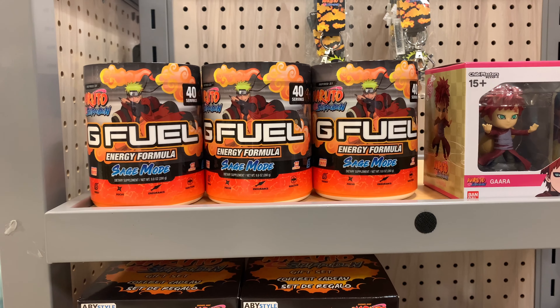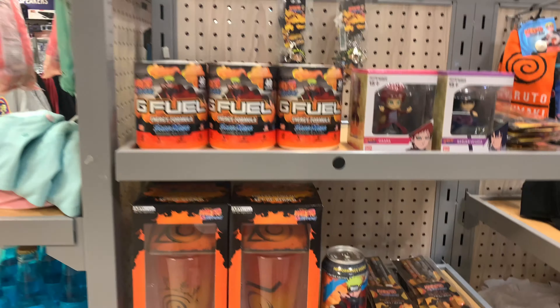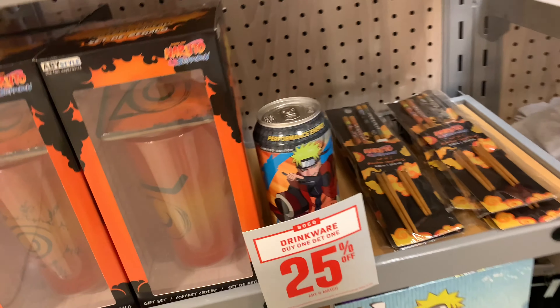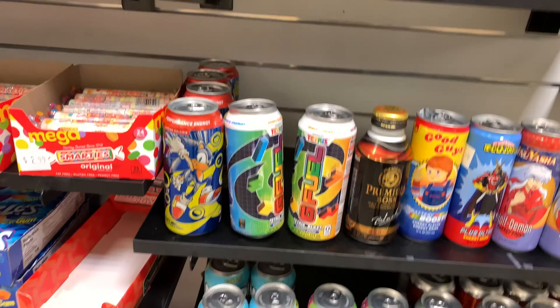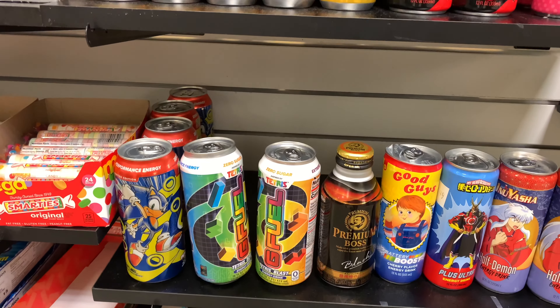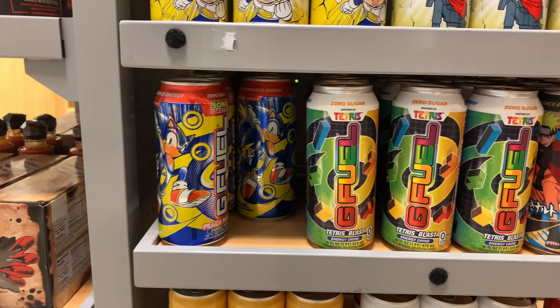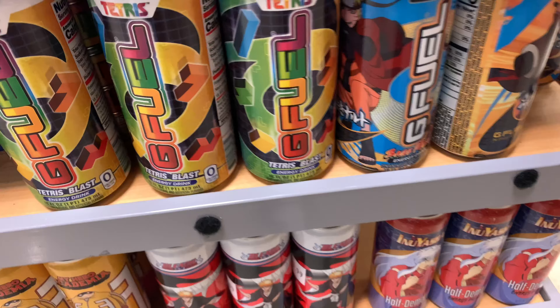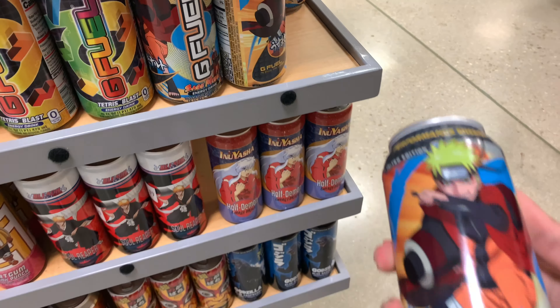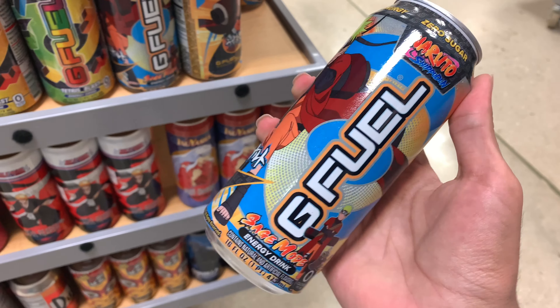All right guys, so here we are at FYE. We found the tubs for Sage Mode — pretty cool, I'm so excited. And then there's a can over here, and then if you go a little bit right here, there are like five G Fuel drink cans — two Tetris. You turn right around and then you see a lot more, like maybe 30 cans: G Fuel drinks, Tetris, and Sage Mode. We might grab a couple of Sage Mode cans. Look at that bro, that's fire. Yeah, we're gonna grab a couple of these.